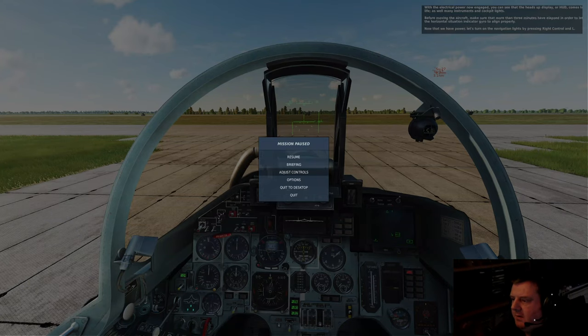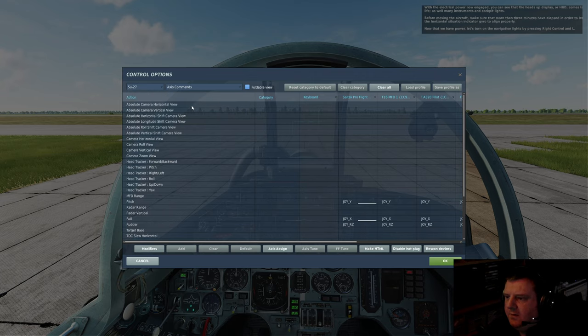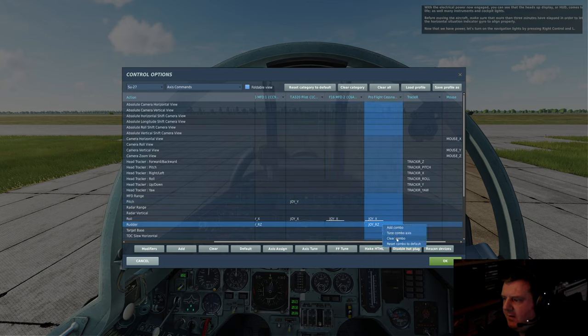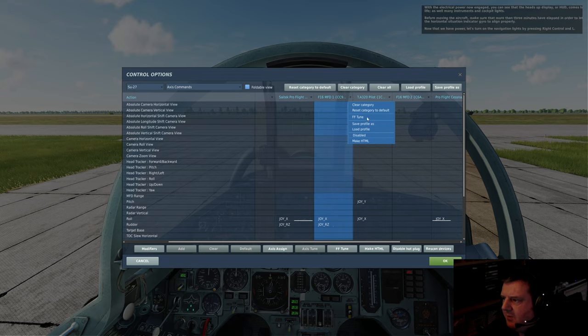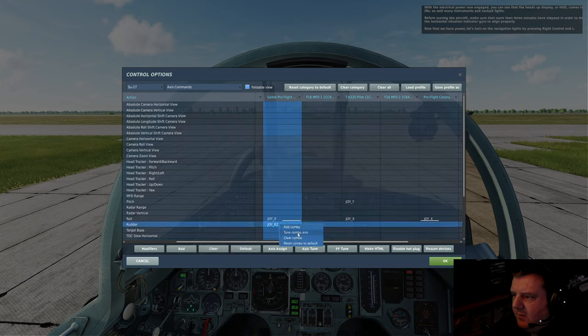Escape — adjust controls, SU-27. Access commands: pitch — it's picking up on the FMDS, that's good. I like how you've got each joystick mapped. There are so many things for FMDS. Throw away to clear all. So far, very happy. Clear all — right, Saitek Pro Flight.